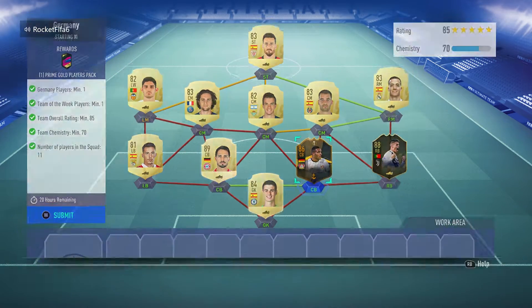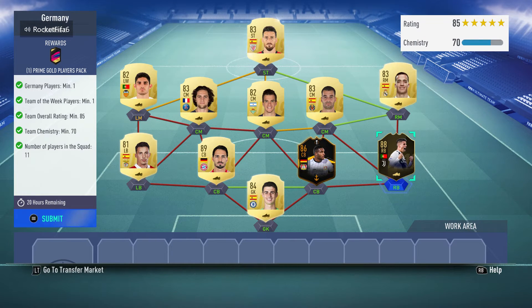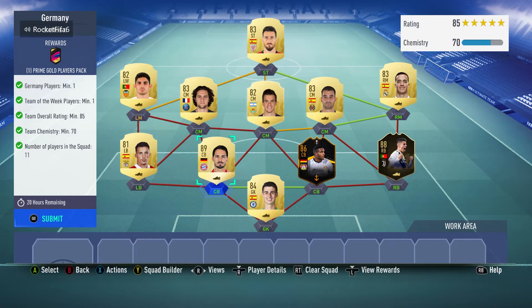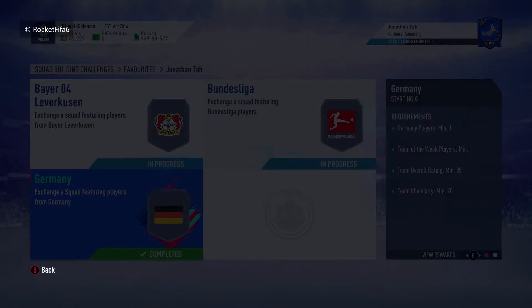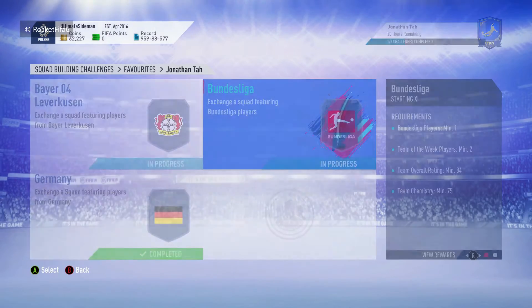I'm putting in the 86-rated Europa League Talk of the Town — he obviously gets a massive upgrade — and an 88 from foot swaps, then a Freeze across the board apart from Hummels and Kepa. That gets the 85 squad done, rewarding a prime gold players pack — not a great pack but it's still 12 players, so I'll take it.